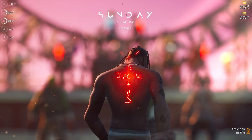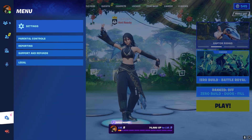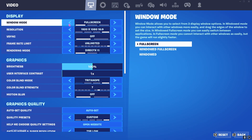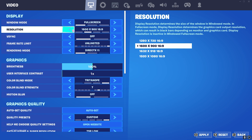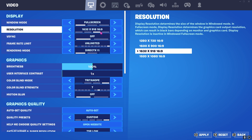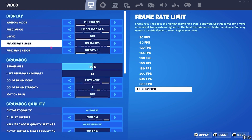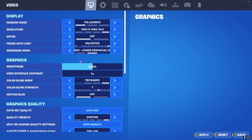Once you're done with the FPS pack, open Fortnite and apply the best in-game settings. For Window Mode, select Full Screen. You can reduce your resolution to get extra FPS — 1600x900 or 1632x918 work best. Set V-Sync to Off, Frame Rate Limit to Unlimited, and for Rendering Mode select Performance (lower graphic fidelity). That will apply all the necessary settings automatically.